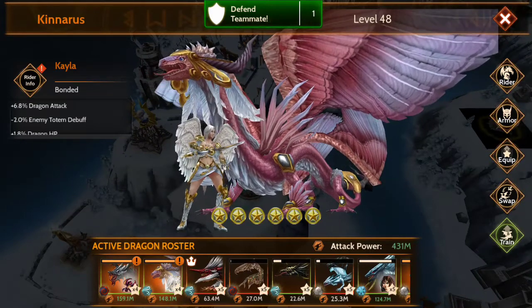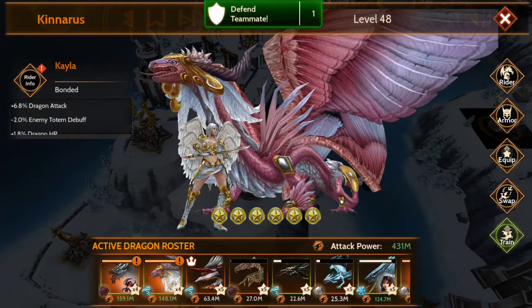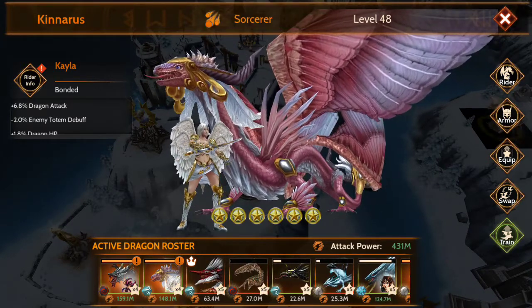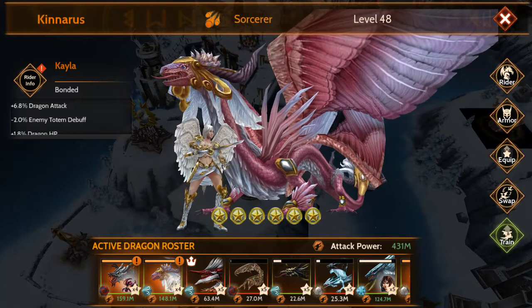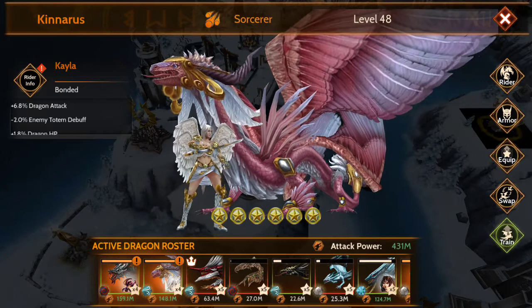Hey guys, well as always I'm here in the beginning of the Fortification Frenzy event and I've been able to acquire some additional items for Kyla via her branch or sector tree, whatever the hell you want to call it. This time they organized it a little differently.